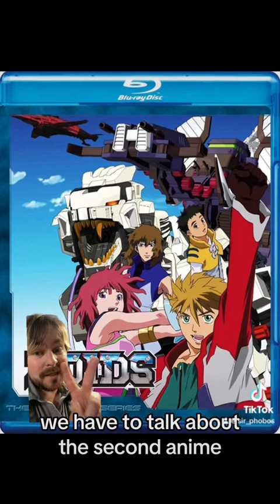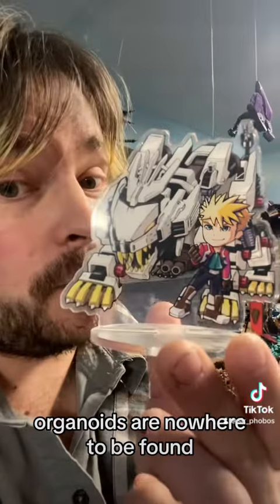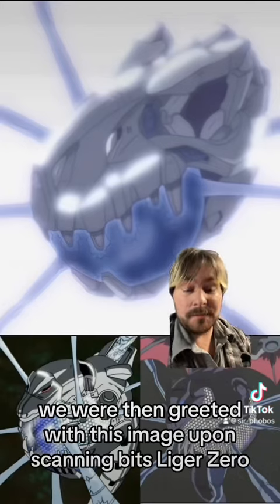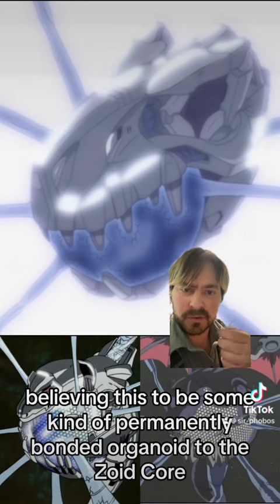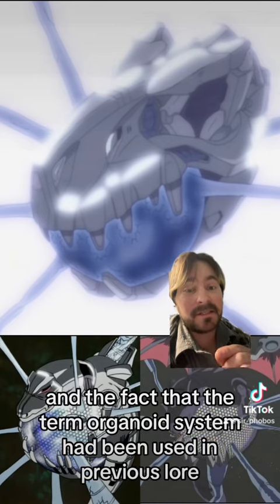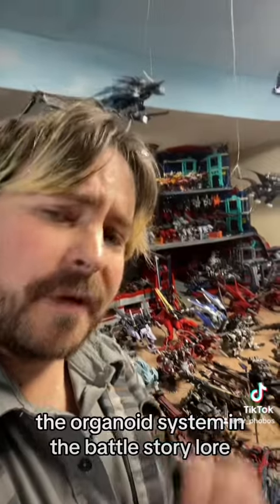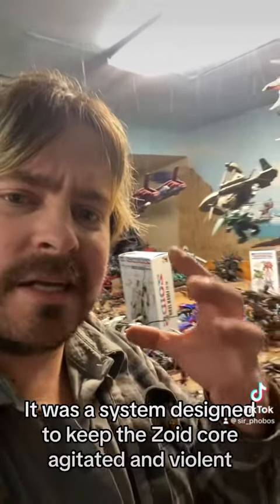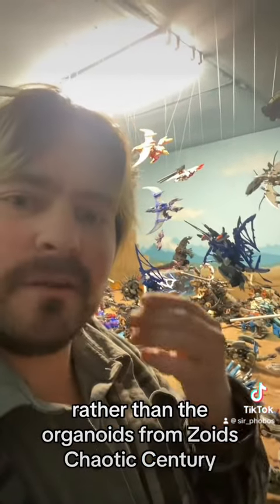Before we go, we have to talk about the second anime, Zoids New Century Zero. Spoilers. In Zoids New Century Zero, organoids are nowhere to be found. However, Bit's Liger Zero is said to have an organoid system installed in it. We were then greeted with this image upon scanning Bit's Liger Zero, which has led to so many fan theories and fan fictions, believing this to be some kind of permanently bonded organoid to the Zoid core. However, in my opinion, due to the discrepancy in the size of the head compared to the Zoid core, and the fact that the term organoid system has been used in previous lore, leads me to think that this is actually a reference to older lore, rather than a permanently bonded organoid. The organoid system in the battle story lore refers to a system installed in Zoids like Geno Breaker and Gojulus the Ogre — a system designed to keep the Zoid core agitated and violent in order to draw out its full potential, which is what I think this New Century Zero organoid system is referencing, rather than the organoids from Zoids Chaotic Century.